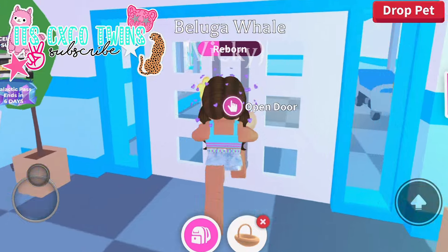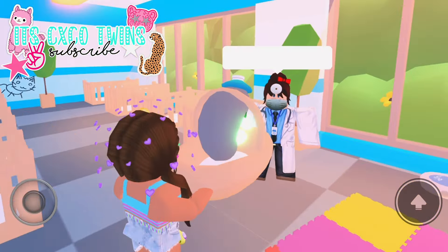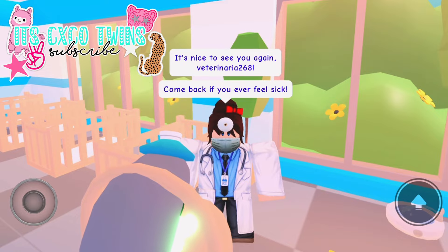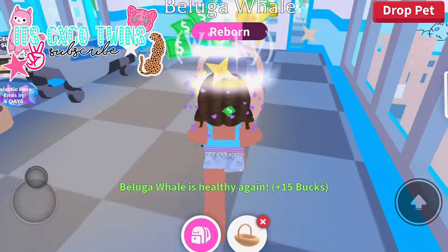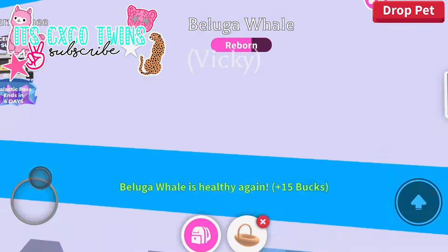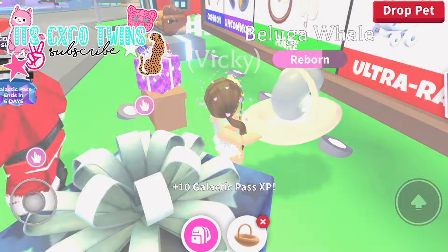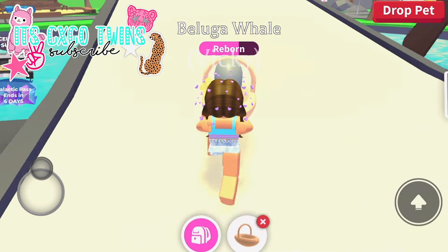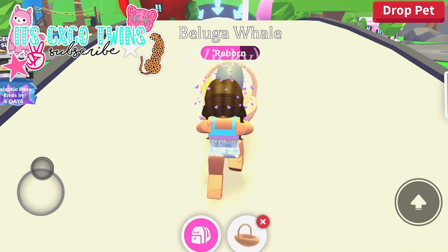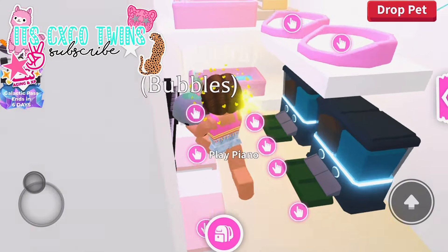I would say to make a neon rare, like a zebra for example, because players are most likely to accept those offers. With that being said, if you don't have a lot of money to get eggs to hatch and get multiple pets, or even trade for multiples of a certain pet, I would still give it a try and make a neon common pet and try to trade it for the hummingbird that has the least rarity.